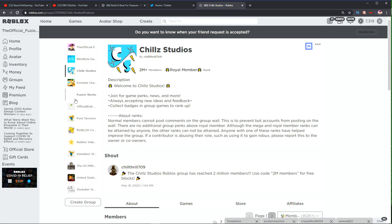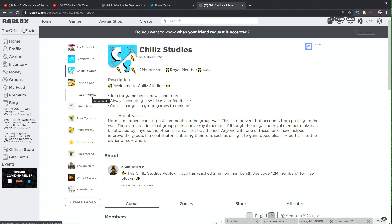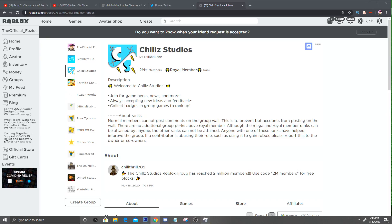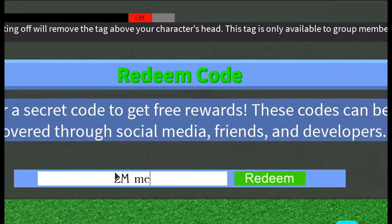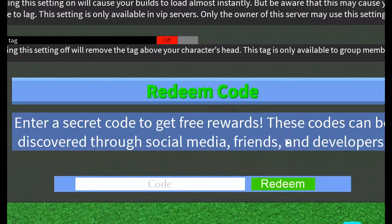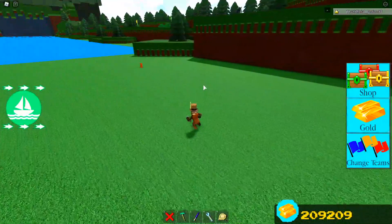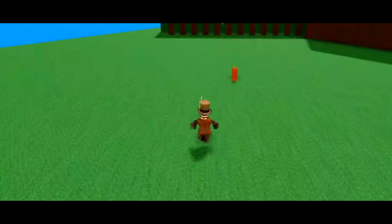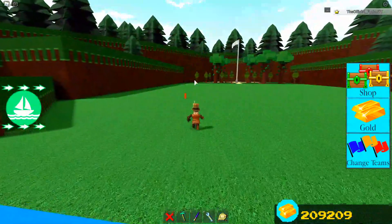ChillStudios announced that they got 2 million new members inside their Roblox group, which is a very, very awesome goal — shout out to ChillStudios for reaching 2 million members. If you guys want to go ahead and redeem the code, it's '2M members.' It gives you some pretty nice items. If you type in '2M space members' and redeem that, you get four wheels, a couple servos, some suspension-looking things, and a seat — basically everything you need to build a car. It was a really awesome code because it also gave out some pretty rare items that aren't in the game anymore.